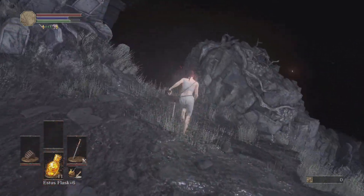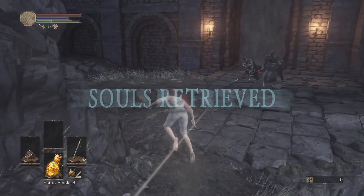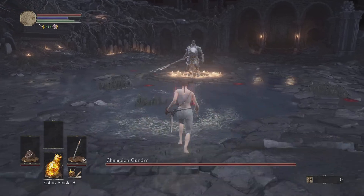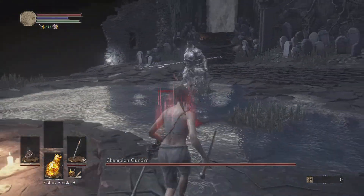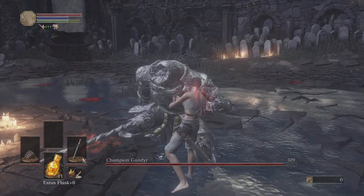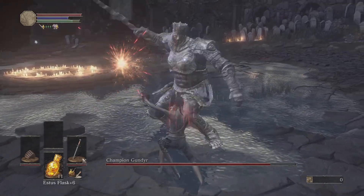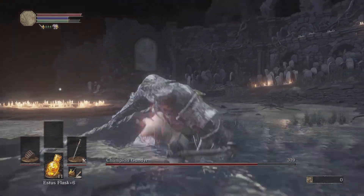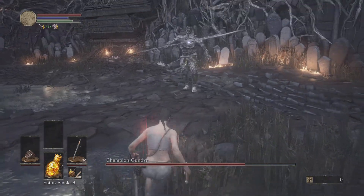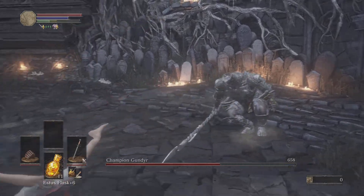After you beat Gundyr, you get a lot — and I mean a lot — of goodies. Let's go again. Parry the attacks that you feel comfortable with, like this one — gives you a lot of time to sit there and react, it's very simple. Like any boss, always make sure your back's not up against the wall. Always stay moving around and keep your space.